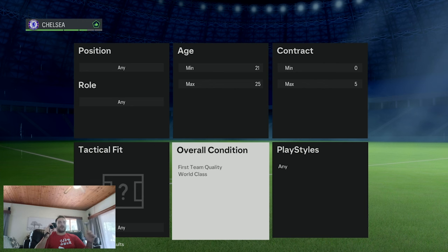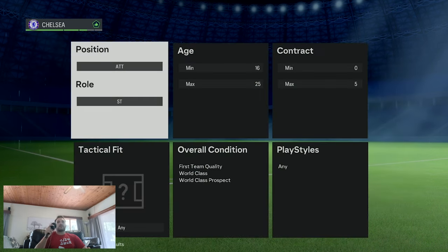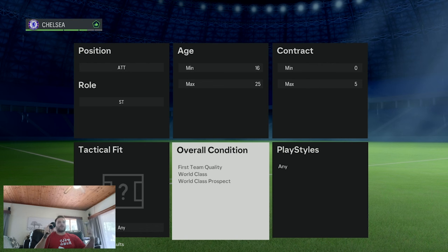The next set of scout instructions is for the 21-to-25 bracket - first team quality and world class. If you can find an up-and-coming young player in that bracket, 100% go find them: goalkeeper, striker, centre back - anyone better than Solanke, Jovic, Ramsdale, or a centre back, go ahead and sign them. My transfer targets are based on real life rumors, but rumors never come true, so using the scout system is more realistic. Finally, for the striker scouting instructions: 16-to-25, with three conditions - first team quality, world class, and world class prospect.